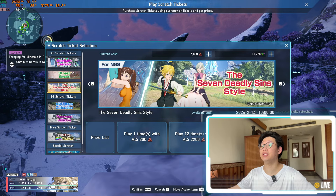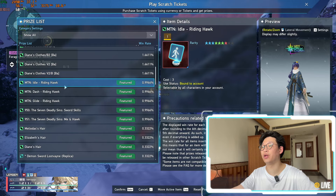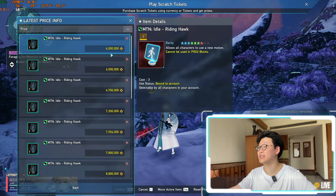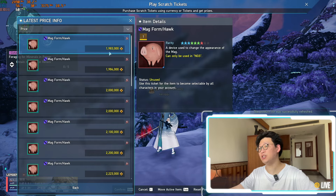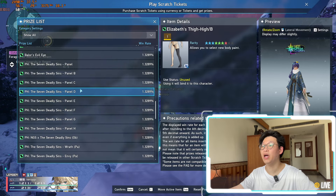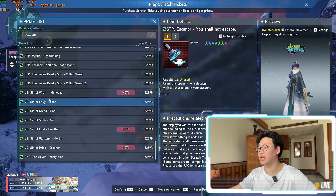On top of that, there is also the 7 Deadly Sins style AC scratch which is also going away, so if you did want any of these cosmetic items — especially the vital gauges — I actually think the vital gauges are going up in price significantly, as well as the idols and the dash. The dash is going for 6.2 million already, the idols at 6 million, and I believe these are only going to go even higher later down the line, especially the mag form, which is actually only 2 million. I might pick up a couple of these mag forms before the scratch goes away.